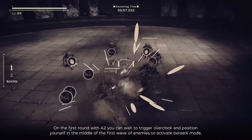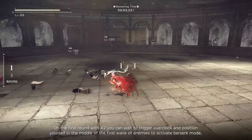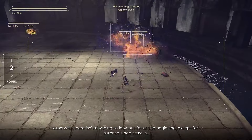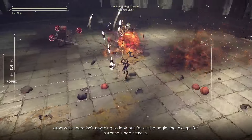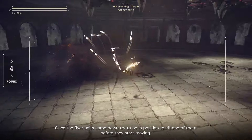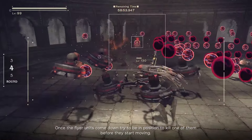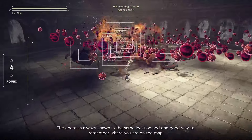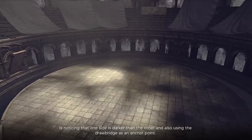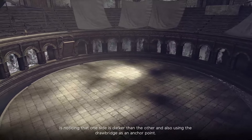On the first round with A2, wait to trigger Overclock and position yourself in the middle of the first wave of enemies to activate berserk mode. There isn't much to look out for at the beginning except for surprise launch attacks. Once the flier units come down, try to be in position to kill one of them before they start moving. Enemies always spawn in the same location — one side of the map is darker than the other, and you can use the drawbridge as an anchor point.